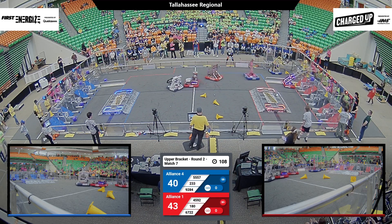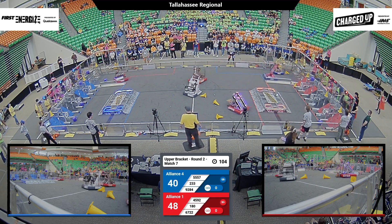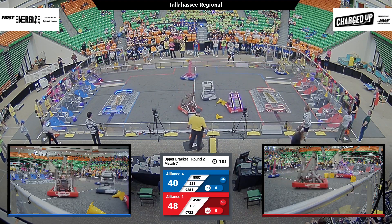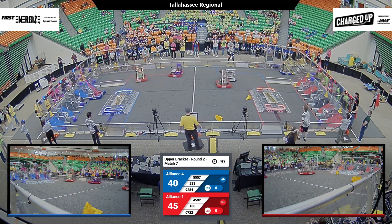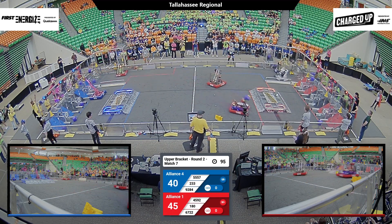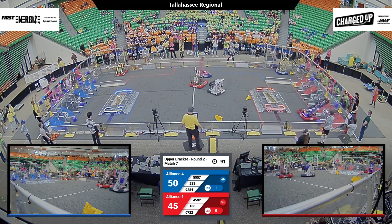233 taking a hard hit at the center. 4592 and BB Raiders tangling up as well. 4592 — that's the Mechanical Mustangs — they're in the center field, ready to go. Just smashed into BB Raiders, making sure they cannot get across. 55-57 playing some opportunistic defense in the center of the field, going for a cube from their human player that bounces right into that intake.